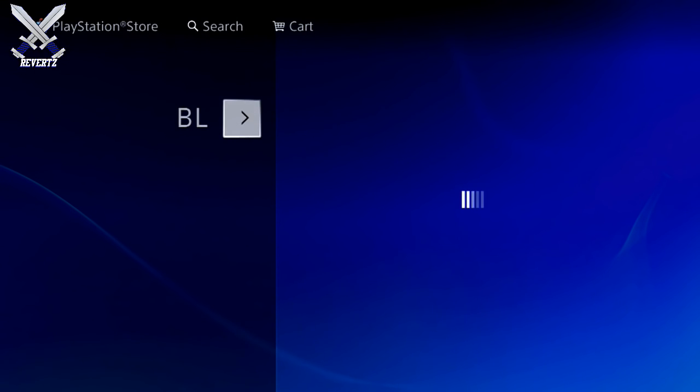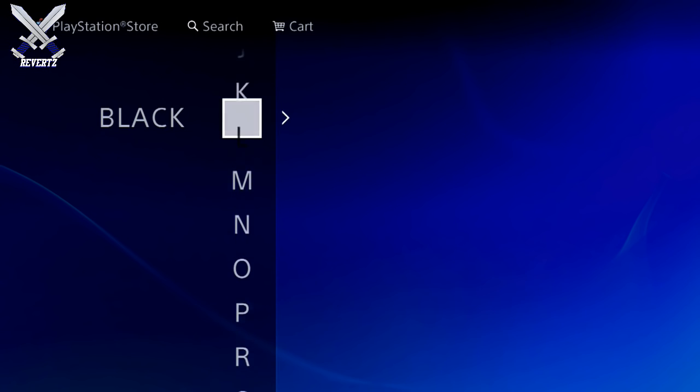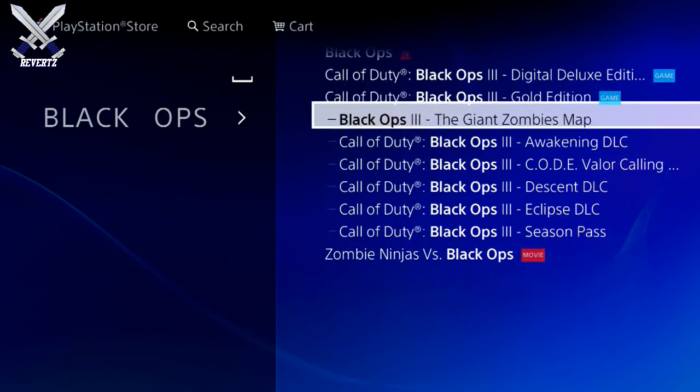But it could possibly take a while for you guys to find it, so you can also go to the store in the Black Ops 3 application and that'll work as well. Or you can type in what I have on screen right now — either one is fine. But once you've found it, click on it and then once you're here, below the poster should say free to download if you have the season pass.